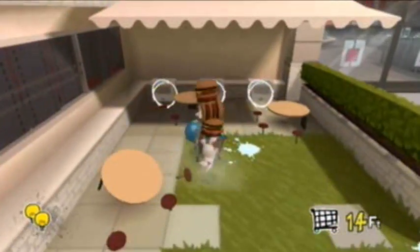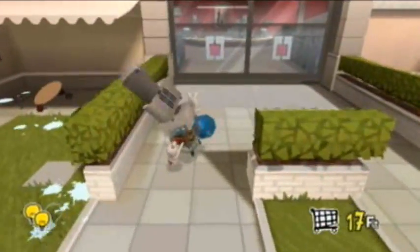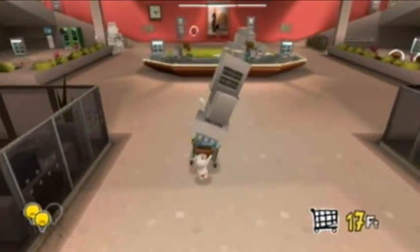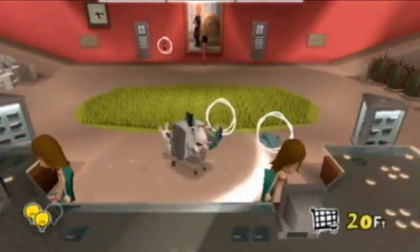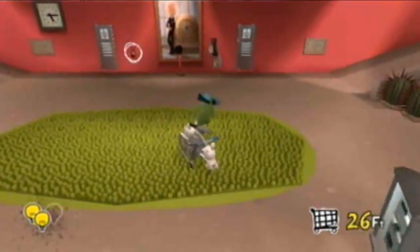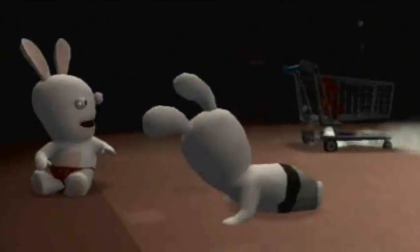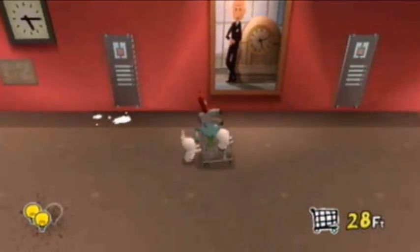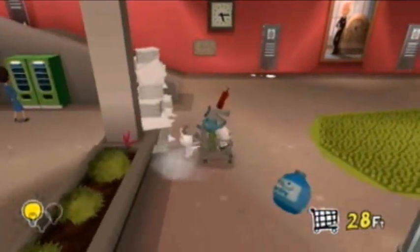Nothing in there. I don't know how necessary this water jug thing is — I mean, obviously it was necessary right there. Oh God, that noise they're making is awful. Oh what is this? Fire extinguisher! Whoa, uh-oh — we're down to one light bulb.